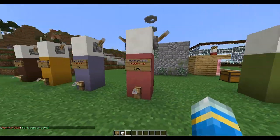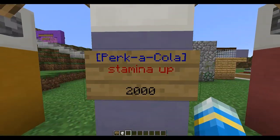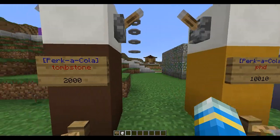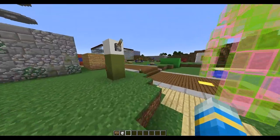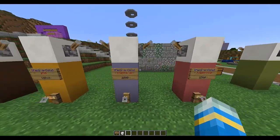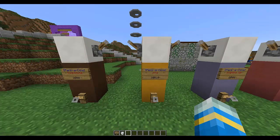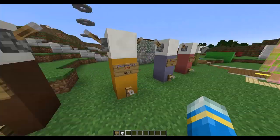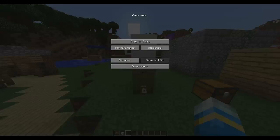You can look at all the other perks: Double Tap, Juggernaut, Stamina Up, PhD Flopper, and Tombstone. Juggernaut gives you resistance, Stamina Up gives you speed, PhD Flopper stops you from taking explosive damage, Tombstone lets you keep your items on death, and Double Tap makes you go faster.